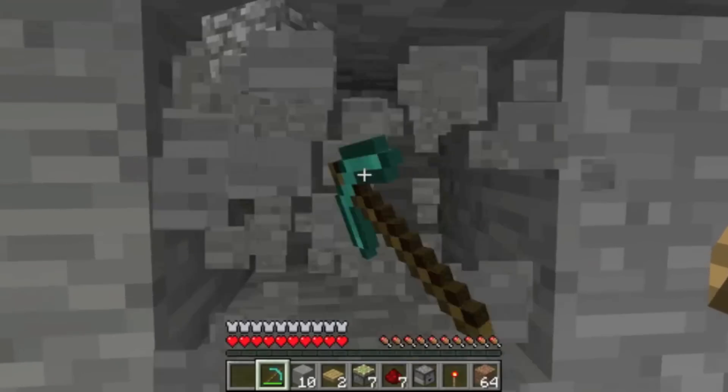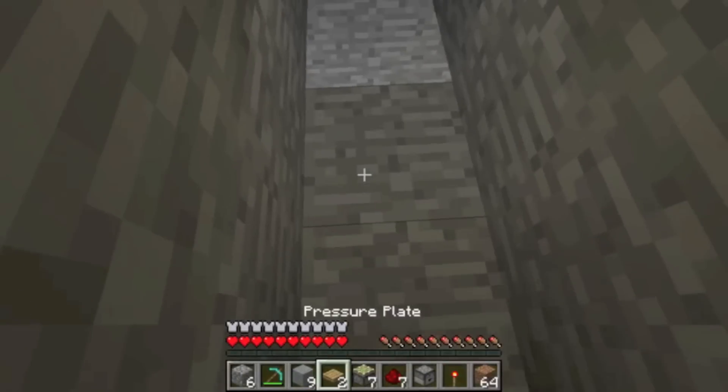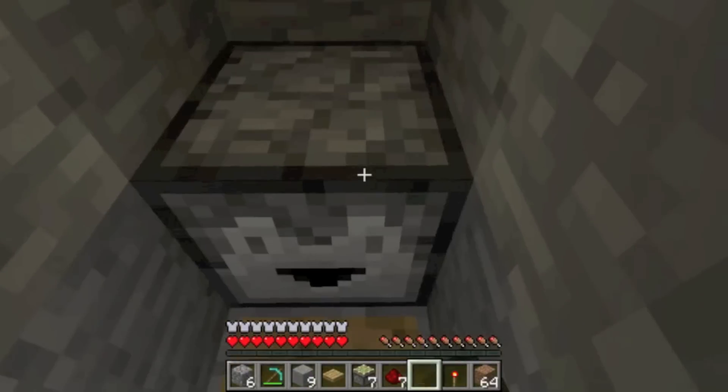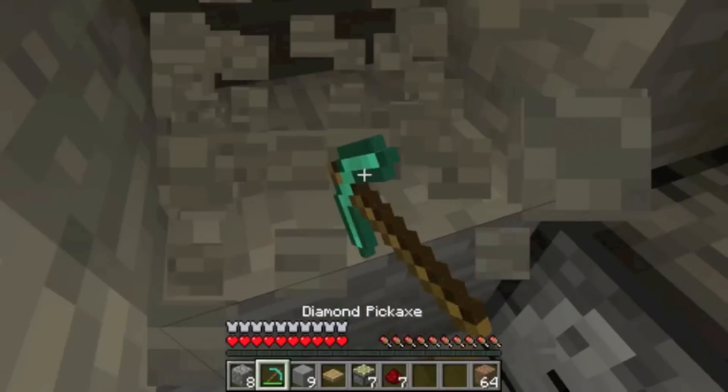So, you've found your location. Dig up on one side of the hallway. Turn around and place some smooth stone with a pressure plate on top. Then place your dropper down, ensuring that it faces the hallway. Dig off to the side of that dropper and place a torch.